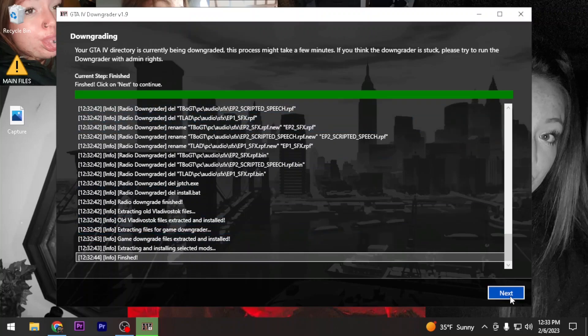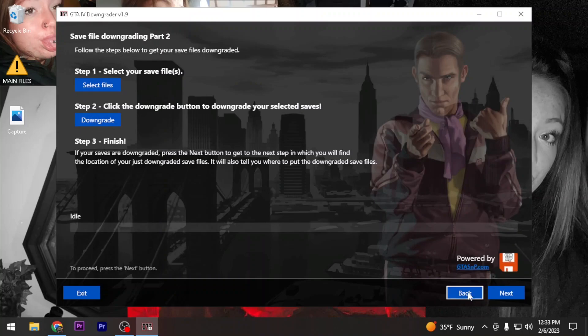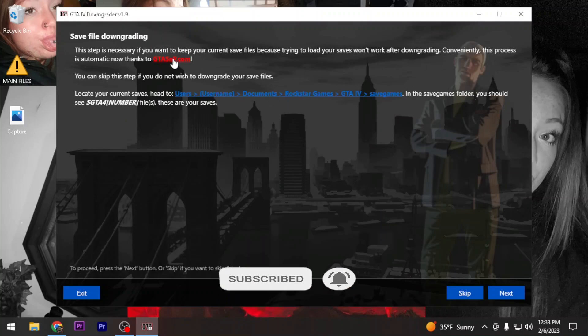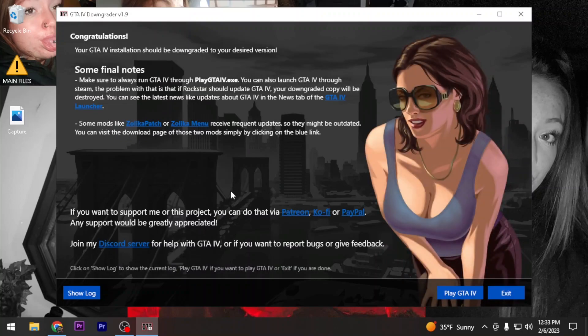Everything was successful - hit Next. This section is for save file downgrading. You'll see your saves here - this is how you find your game saves. If you want to play on your actual saves, you can use this. I'm going to hit Skip since I don't need save file downgrading. If you do need it, it's automated now. Right here, turn this on - Windowed Mode is probably the best option, but we'll see if it works since there's been a few updates.